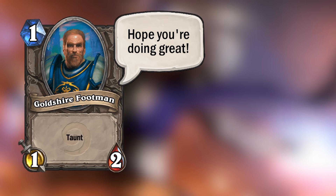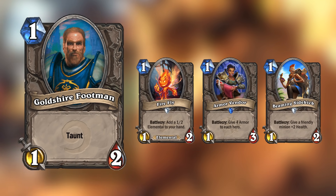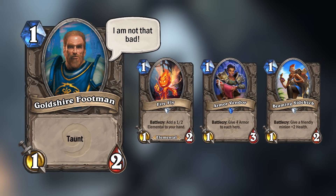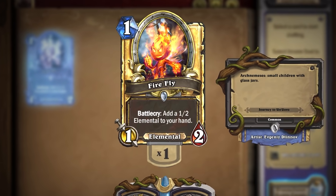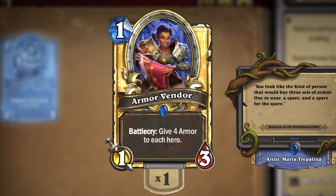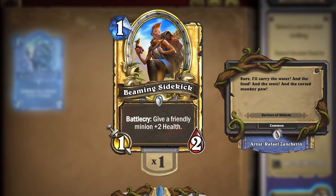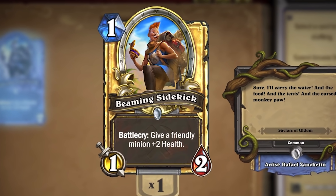Goldshire Footman is a 1-mana 1/2 neutral taunt minion, and it doesn't really get more basic than that. As more expansions got released, we've seen Firefly, Armor Vendor, and Beaming Sidekick all really trump what Goldshire Footman can do. Firefly not only generates a token but is an elemental. Armor Vendor is a 1/3 minion, just like Dire Mole. And Beaming Sidekick helps you fight for board — it's just a really good, flexible 1-drop.